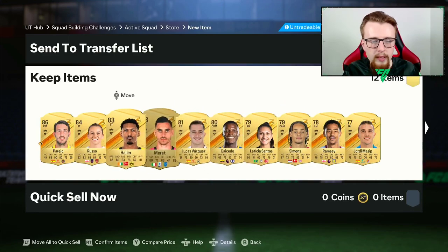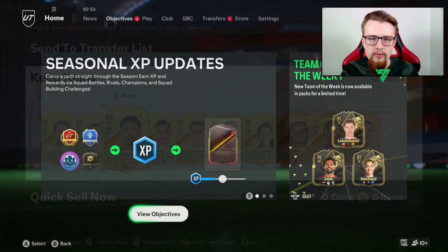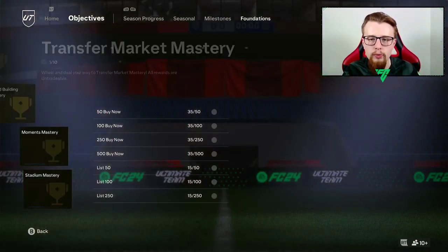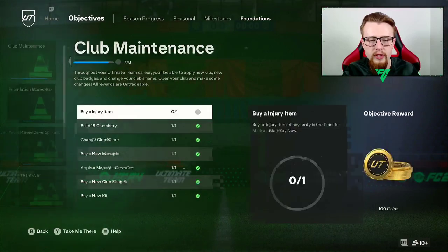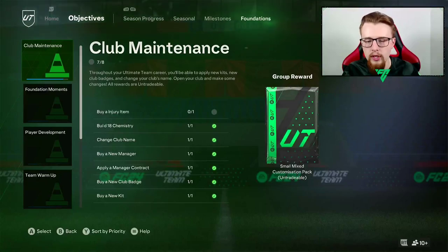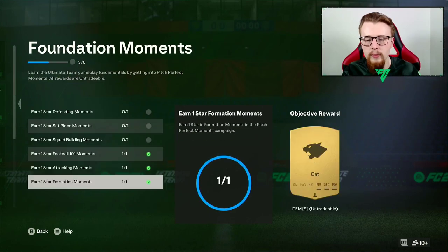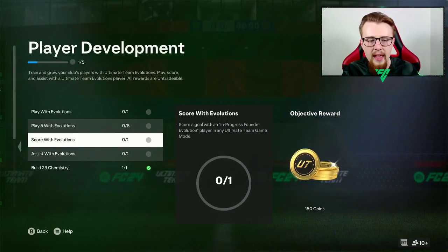A lot of cards that will help us for more SBCs. So I'm going to go through, check out a few different bits, maybe do another evo on Missy Boekhoorn, and we'll be right back. We needed to work on our objectives - I haven't really done too much in terms of the club but we've just been doing bits and bobs here and there. A lot of the packs previously opened were from doing all those bits and bobs, so again just buying another injury item gives us coins.